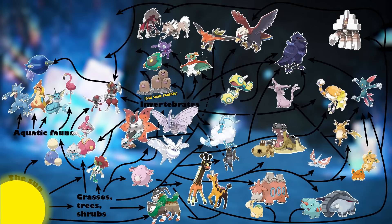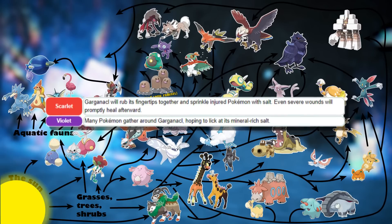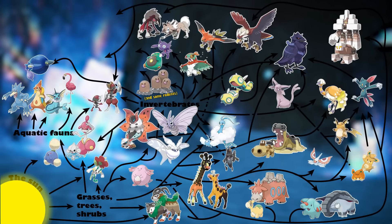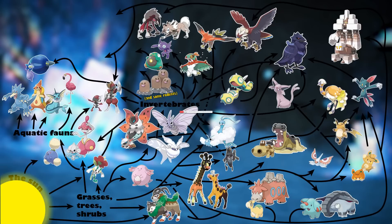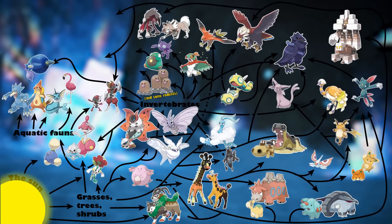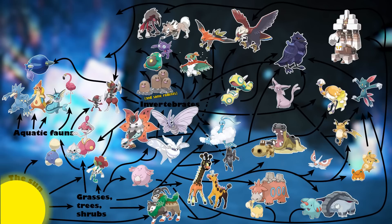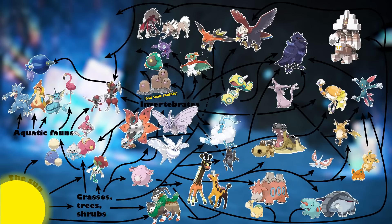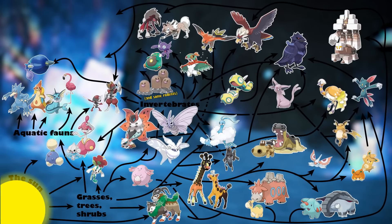First up is the Garganacl line. Garganacl itself has some pretty wholesome Pokédex entries, saying that it heals the wounds of Pokémon using its salt. But its previous evolution, Nacli, has pretty much the exact opposite, stating that it dry-cures its prey using its salt. It's possible that the Garganacl line undergoes an ontogenetic shift in its diet, only having predatory tendencies in its middle evolution, while finding alternative sources of energy once fully evolved — or it specializes in one prey source while ignoring all others.